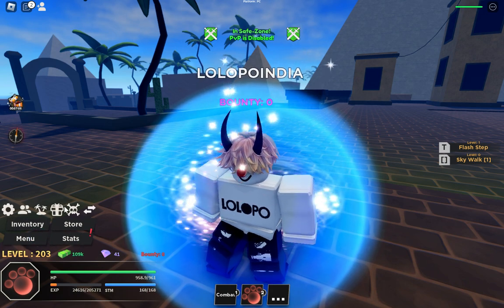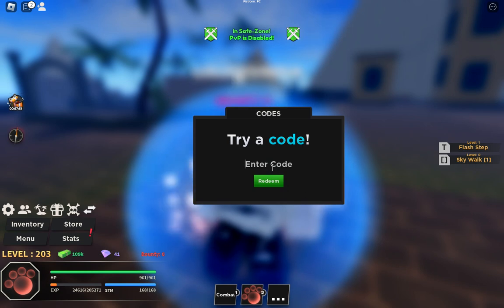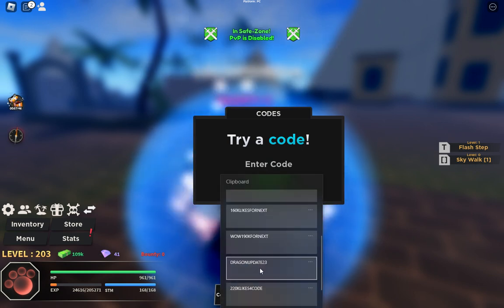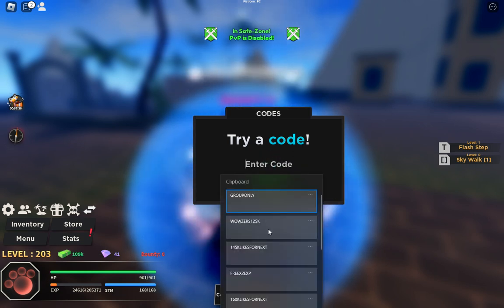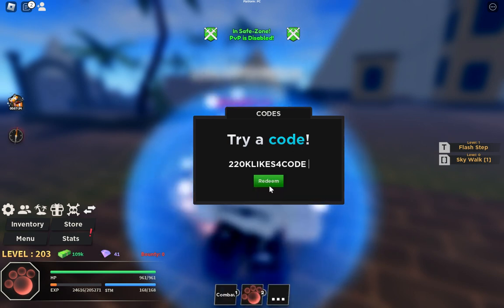Let's use the next code: wow dragon update 23. You can use this code, it is also working. The newest code is 2220K likes — you can use this one too. So guys, these are all the codes that are working.